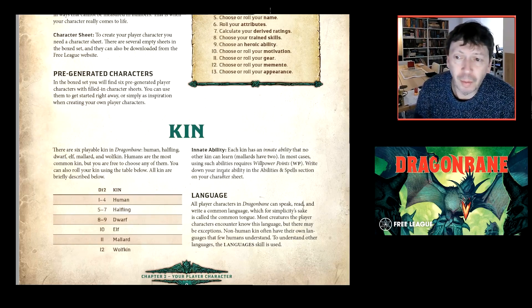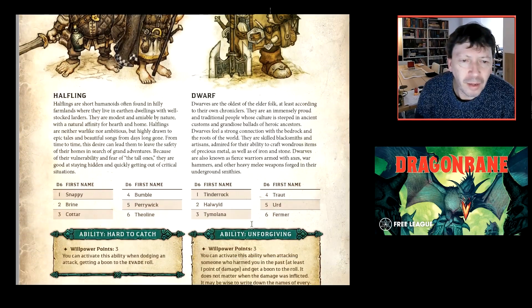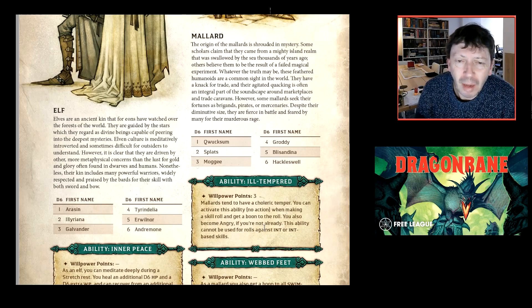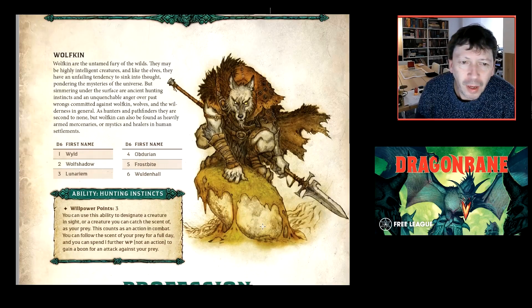Each kin has a description and a unique kin ability that differentiates them. Halflings are hard to catch, dwarves are unforgiving, elves have inner peace, mallards are ill-tempered but also have webbed feet giving them a boon when swimming — and they get two abilities, typical. Wolfkin are hunters to the core.